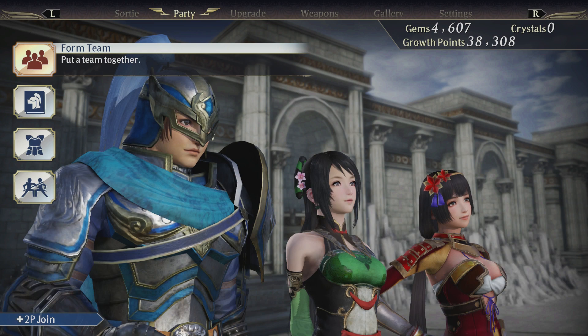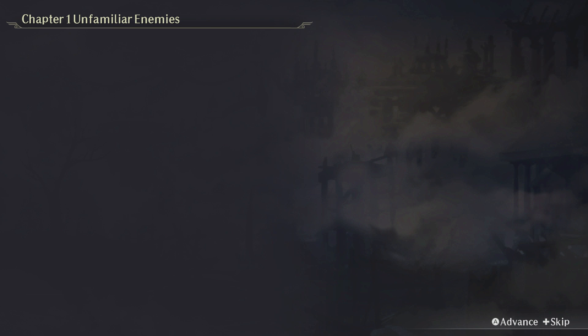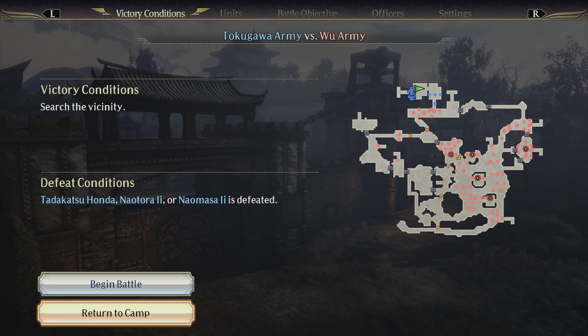I've already unlocked all of the moves that these three characters can do. I chose them for a reason because they have some really cool stuff. I'm going to go to an early mission here because it's going to help me talk about a really unique function in this game, and that is the magic system.